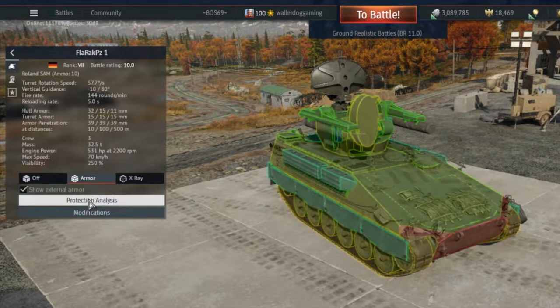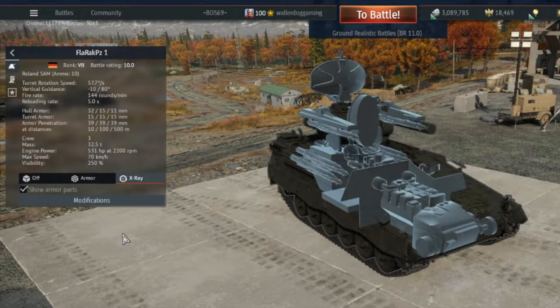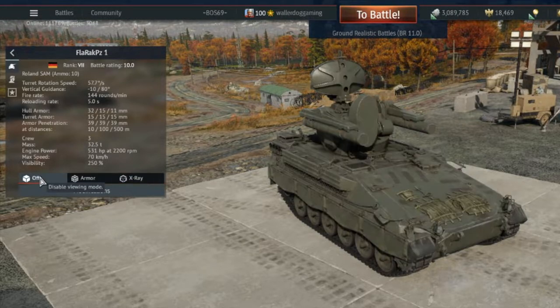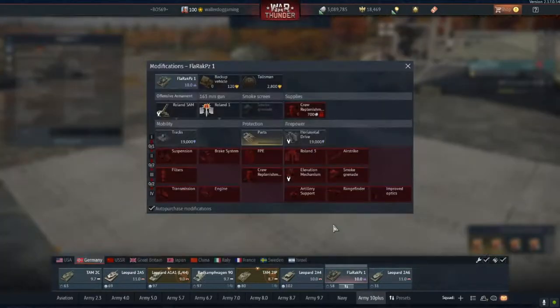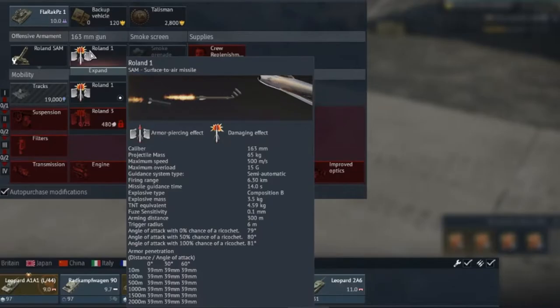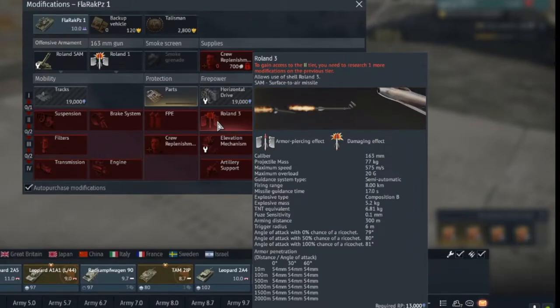You'll notice the armor for the vehicle, and the X-ray vision for the schmixy looking thing. And then of course we want to look at the actual weaponage. So you can see the stats here for the Roland I, and then once you've earned them, the stats for the Roland III.